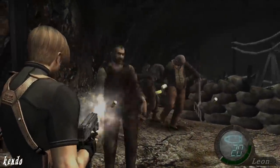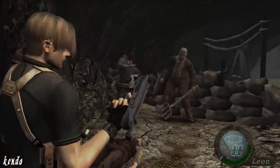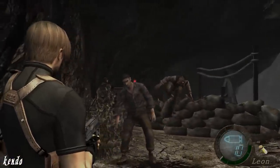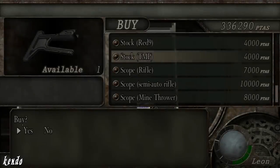In use, the TMP is fired from the hip, which often results in bullets landing at the waistline, mostly useful to slow down ganados, whereas headshots require the user to drag the laser upward, which can be really frustrating. The solution? To purchase the TMP stock from the merchant, sold at a bargain price of 4,000 pesetas.